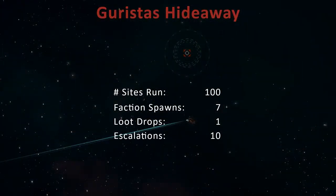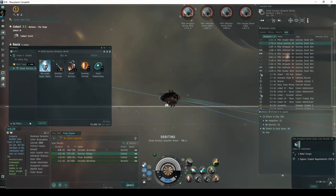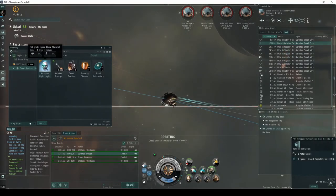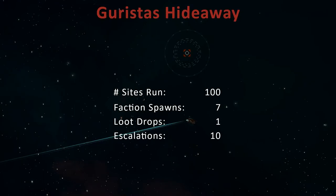While recording the footage for this video series, I kept track of the statistics for 100 Garista's Hideaway sites. Over this period, seven of these spawned a Dread Garista's Pirate. Only one of these dropped something beyond the faction ammo and tag — in this case, it was a blueprint copy for a mid-grade Hydra Alpha implant. Ten of the sites escalated to a Garista's Scout Outpost, though I only ran the seven that spawned in high-security space.